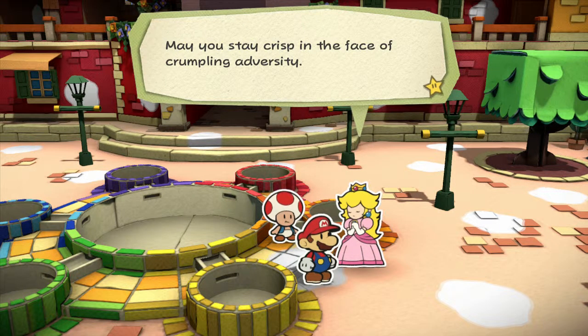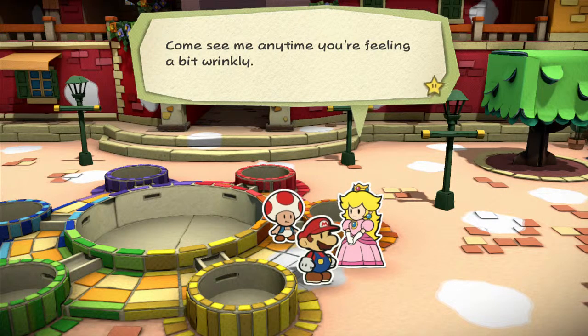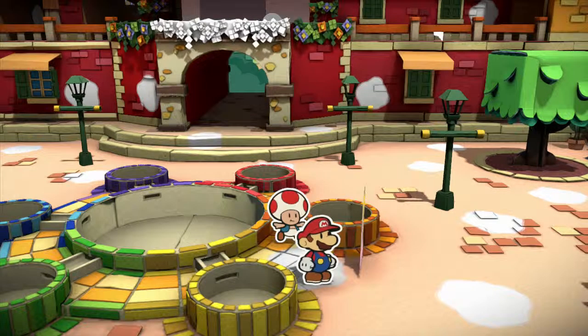Press that button to summon me — it's easier and less painful than hitting me with a hammer. I know this town like the back of my can, so don't hesitate to ask me for advice if you get lost. We are going to wait here for a while, Mario. Go paint the town red — and hopefully other colors too. Oh, that's good. Call on me anytime you're feeling a bit wrinkly — I can help flatten you out and restore your HP.